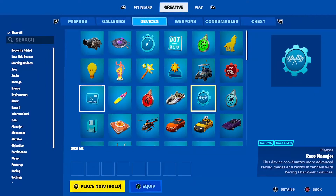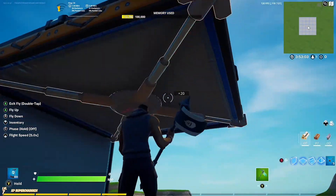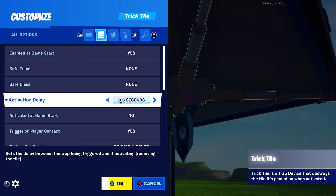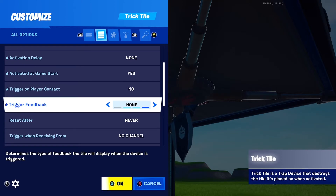Then what you want to do is go to the devices tab again and get a trick tile, and place it under the floor. The only settings you need to change are: activation delay to none, activated at game start to yes. You can turn trigger on player contact to no if you want, and you can also turn off trigger feedback to none.